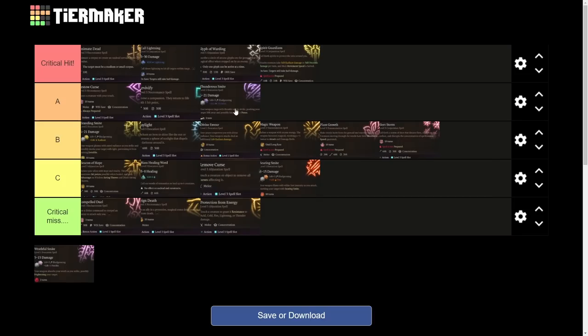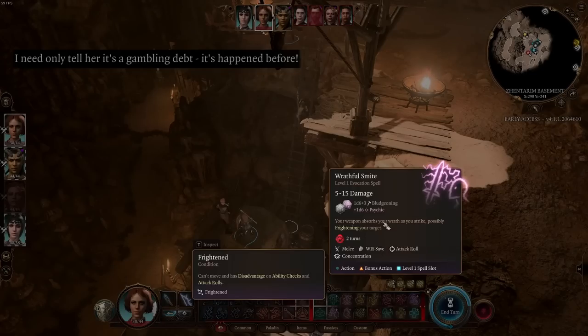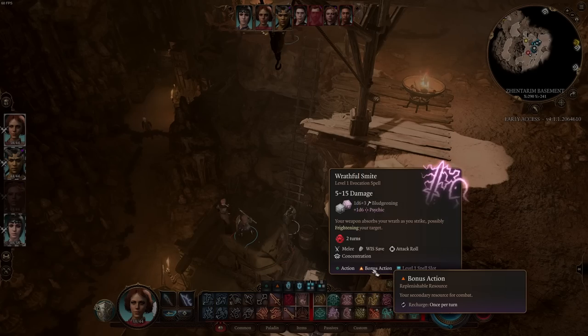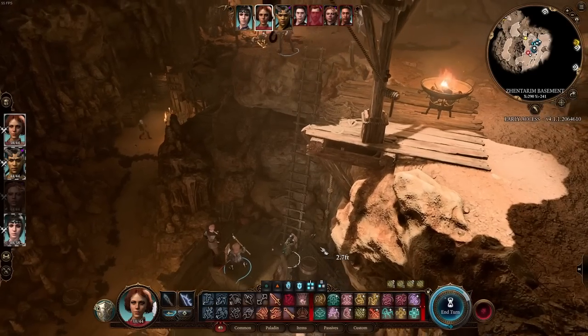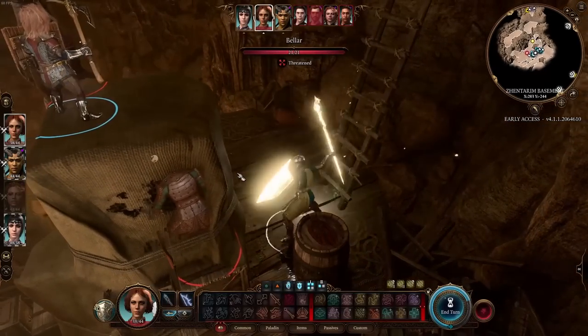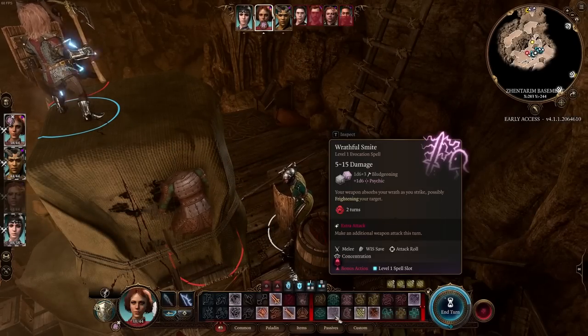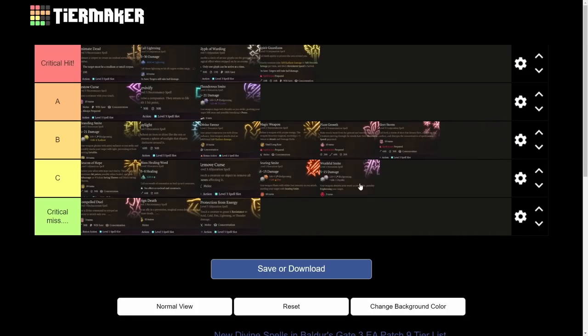Last is Wrathful Smite — your weapon absorbs your wrath as you strike, dealing an extra 1d6 damage and possibly frightening the target, who makes a Wisdom saving throw. Like other smites it requires a bonus action, and this one requires concentration. They keep passing their saving throws. Wrathful Smite gets the same tier as Searing Smite — C tier — because of the concentration requirement, only 1d6 damage, and Frightened only lasting two turns. I'd rather be concentrating on something else.